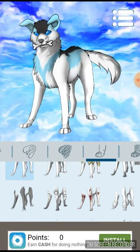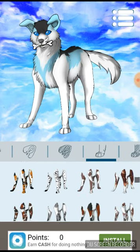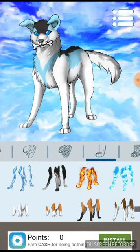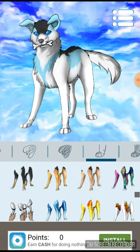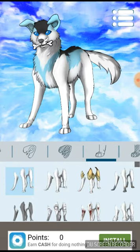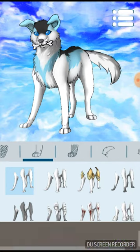Then you can pick what kind of legs you want. We're going to stick with the default legs for now. You've got robot legs, short legs, furry legs, weird legs, more weird legs, and all these other legs matching with different skins — all that good stuff.